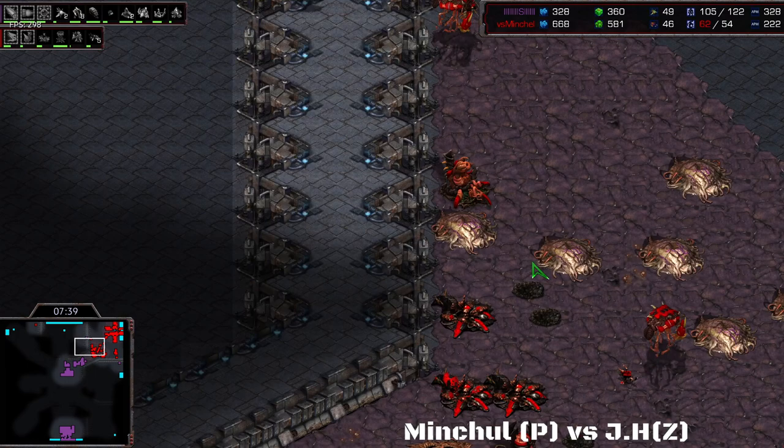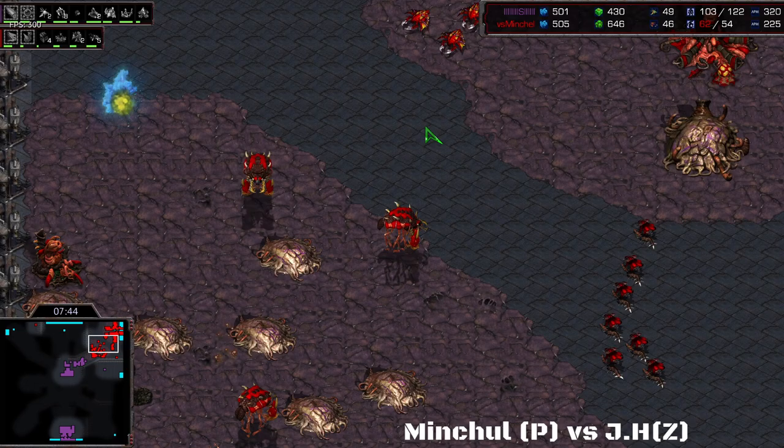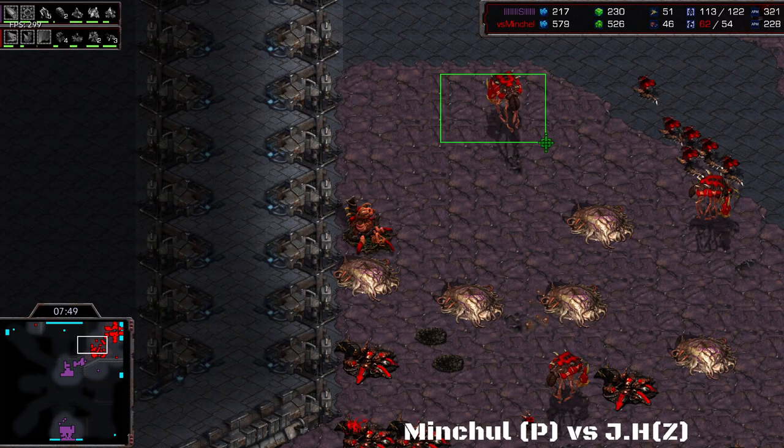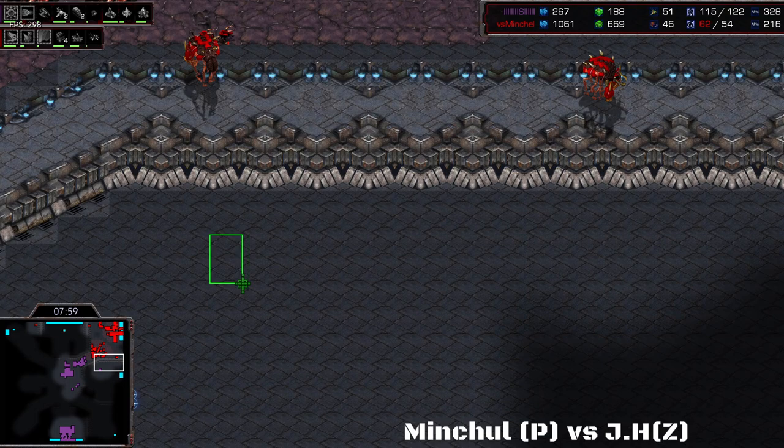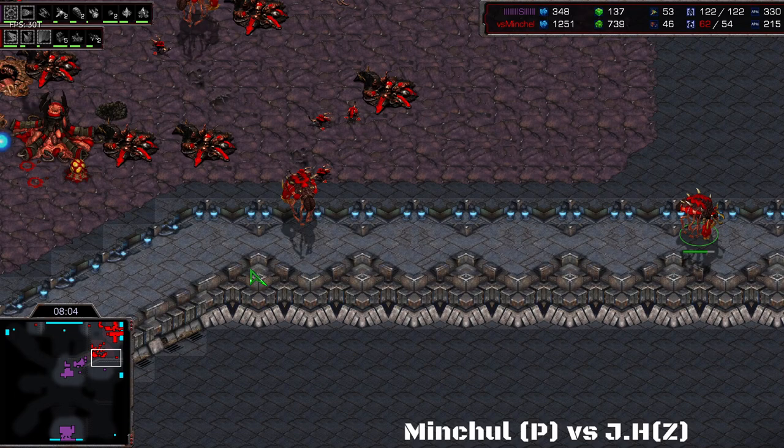A Corsair on the side is killing some Overlords. Once again JH is supply stuck. Mitchell put the Corsairs on the sides on patrol to make sure anything that leaves the base gets attacked. But as a result, whenever the Corsair attacks an Overlord it starts wandering off, and there's a chance it gets pulled into spore colonies — and that happened right there. I think it's more useful to place four Corsairs on the sides on hold position so they don't move, but they do keep Overlords away.